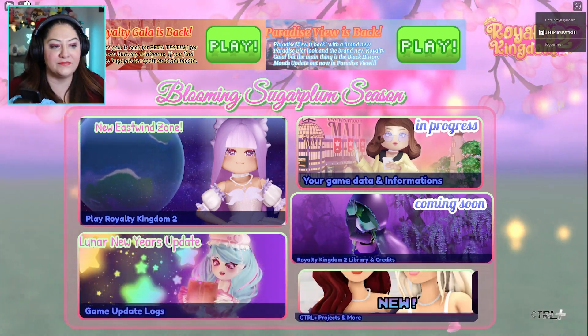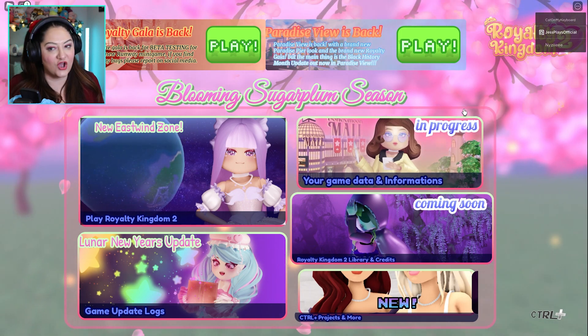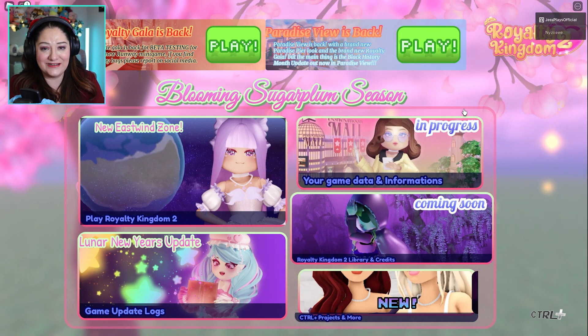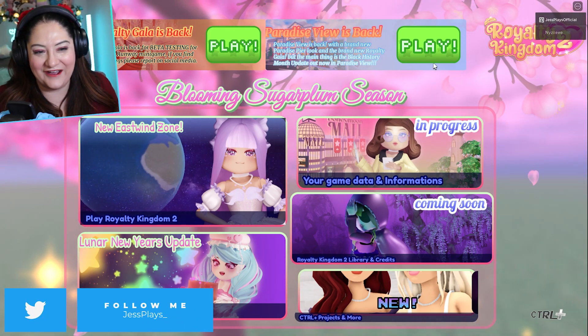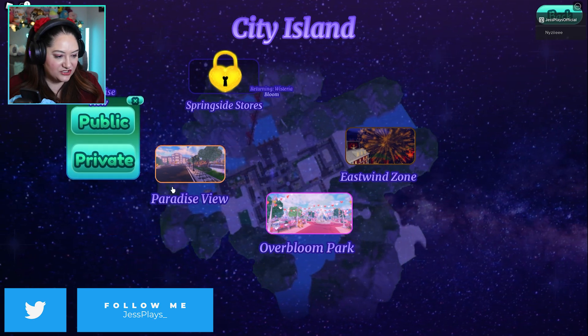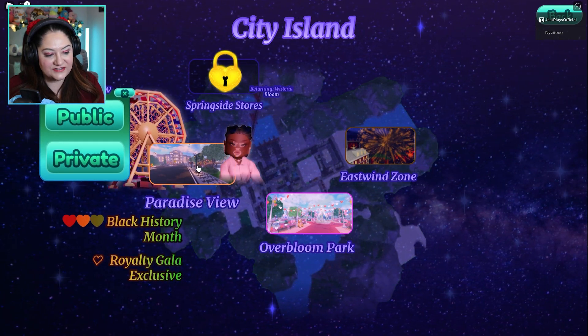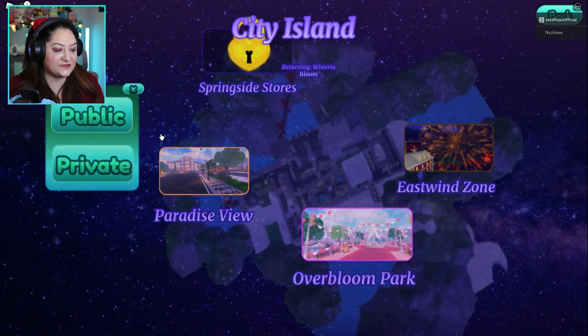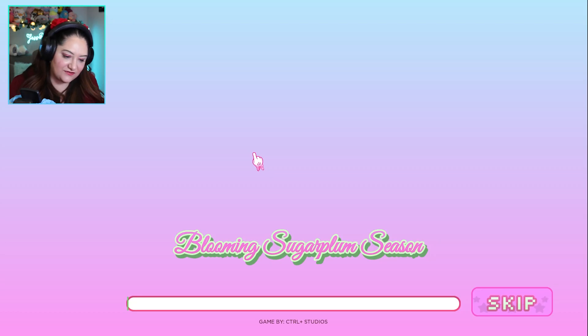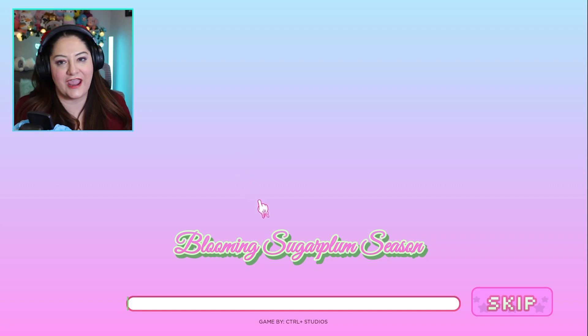There is also a Black History Month update that is out in the Paradise View section of the game as well. So without further ado let's go check it out. To get to Paradise View you're gonna click on Paradise View here — it shows the Royalty Gala exclusive and the Black History Month — then press public. We've already done the Royal Gala; that's on my channel previously, so if you missed that go back and check it out.